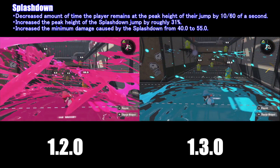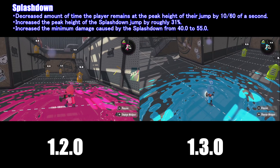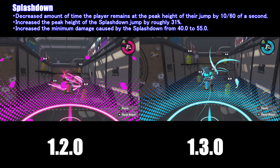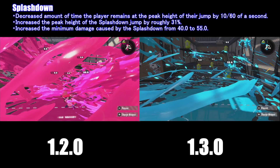The next special we're going to go through is the Splashdown. As you can see in this example in version 1.3, the Splashdown now does 55 minimum damage on its shockwave. The Splashdown is also now 10 frames faster. As you can see in version 1.3, I come down much faster than version 1.2.